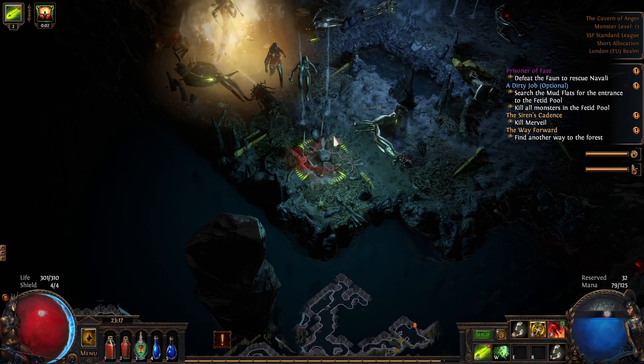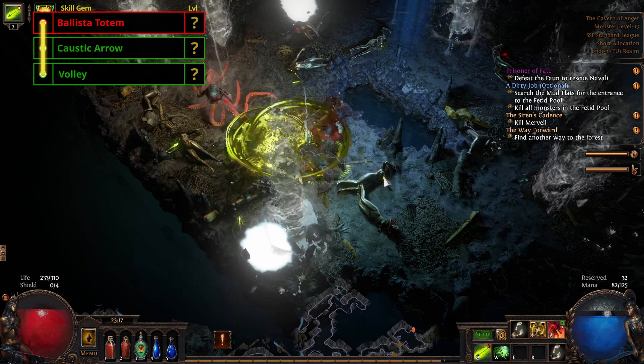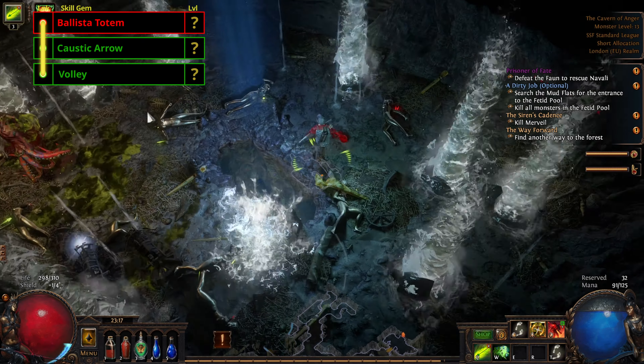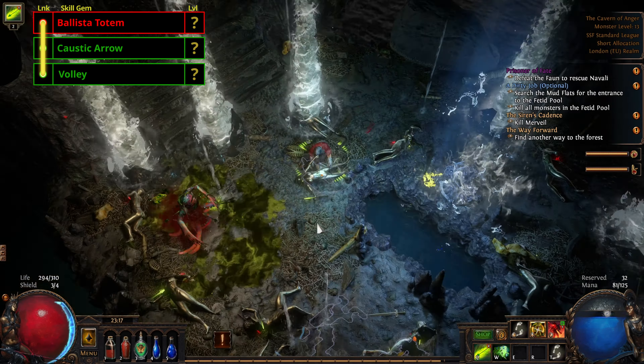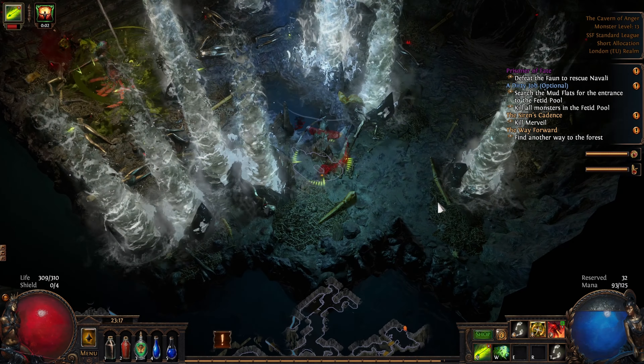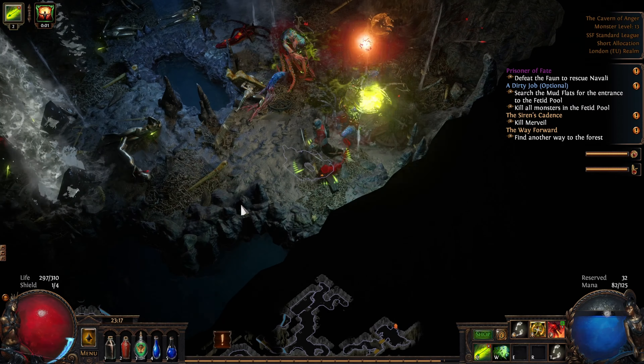For your second 3-Link we'll be using Ballista Totem, Caustic Arrow, and Volley. We should also pick up the Precision Aura from Nessa to give us some critical strike and accuracy. As you run through Act 1 you may be lucky enough to drop the quiver you want, which in this case is going to be Shark Tooth — the life gained on hit. This will make it much easier to sustain your Puncture, because Life Tap uses your life to fire it.